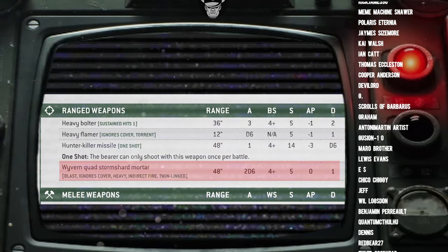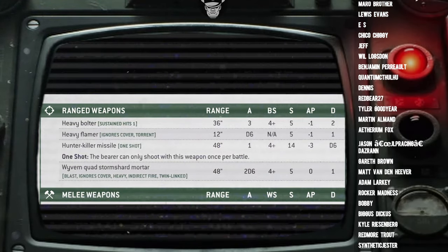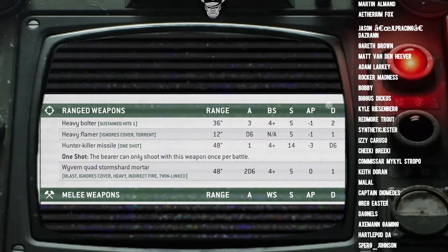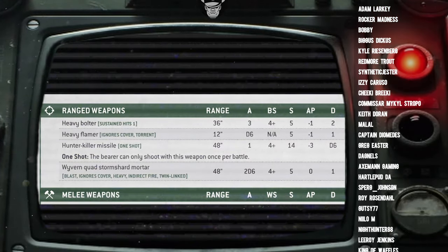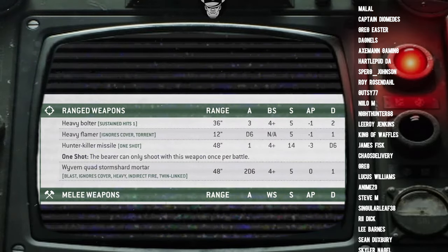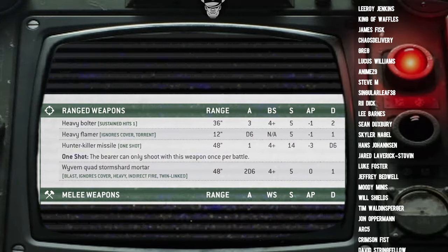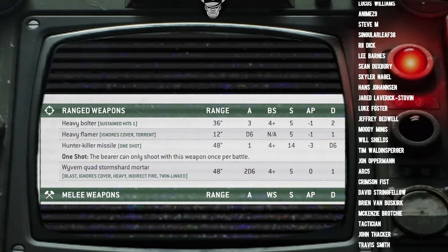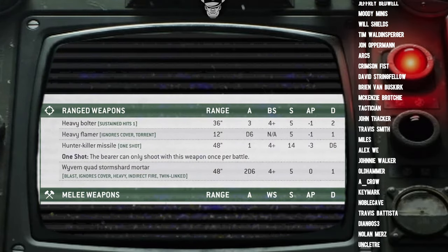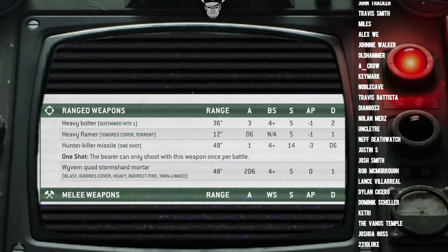On the surface that looks like a half-decent profile, especially with all those special rules. The 2D6 Attacks is a little swingy, but Blast helps mitigate that. AP0 is weak, but Ignores Cover means light infantry won't improve from a 5-up to a 4 save. Heavy means it gets +1 to hit when it stays still — even when firing indirect, which would normally give minus 1 to hit, the Heavy allows it to go back to hitting on 4s. And Twin-linked gives it re-rolls to wound against anything.